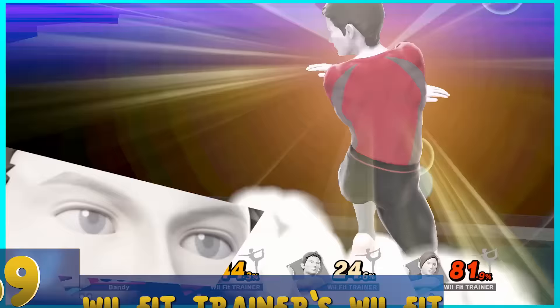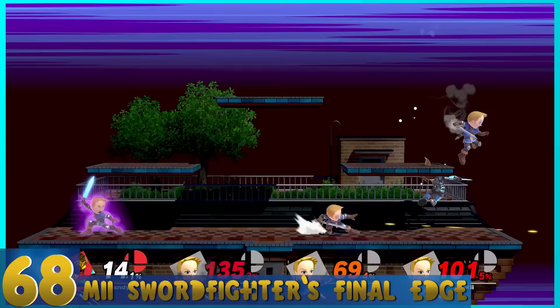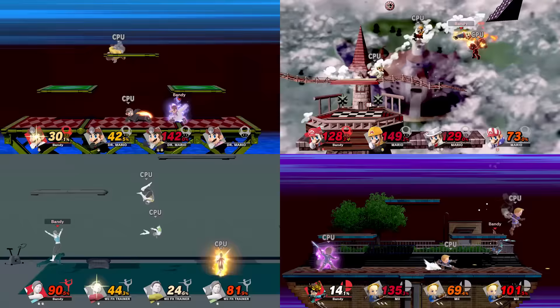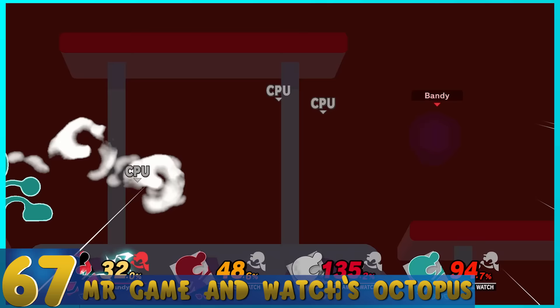70. Mario's Finale — It's just Dr. Mario's Final Smash, but with seemingly a touch more spread. 69. Wii Fit Trainer's Wii Fit — A wave of silhouettes of different Wii Fit poses are released, with one big one at the end. It's just okay; the problem is that it's kinda weak. 68. Mii Swordfighter's Final Edge — It's like Wii Fit Trainer's, but slightly better. The shockwaves move a lot faster and are more effective despite the smaller range. Really, these four could all be rearranged completely based on the scenario.